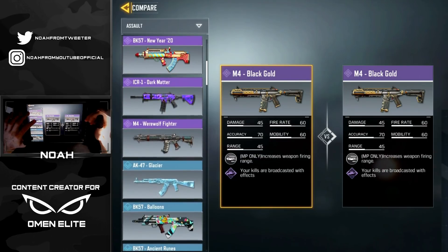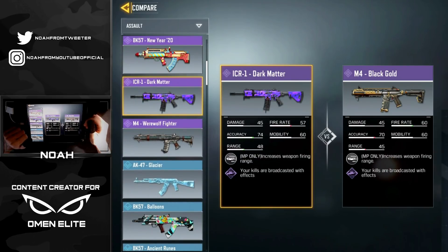Looking at the differences between the ICR and the M4, the ICR has a slight decrease in fire rate, but when it comes to accuracy and range it has a small advantage. Based off numbers the ICR should be the better weapon, but we're going to be the judge of that today.